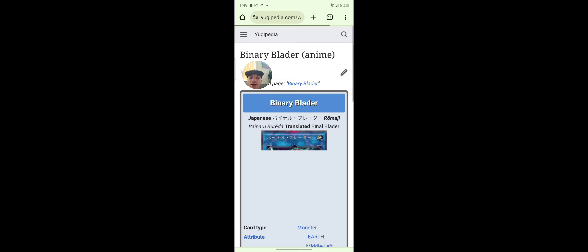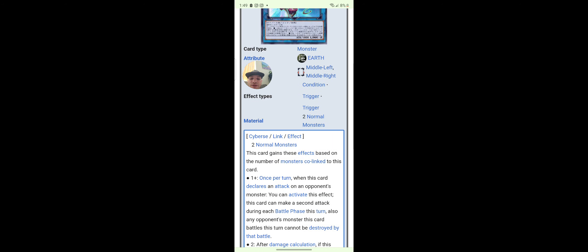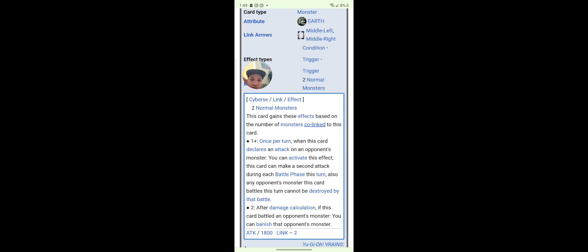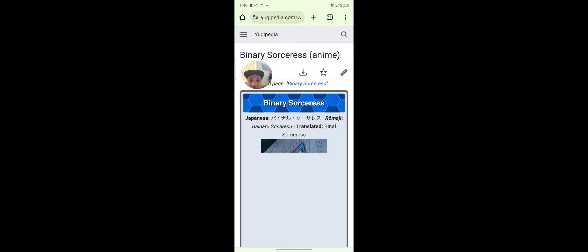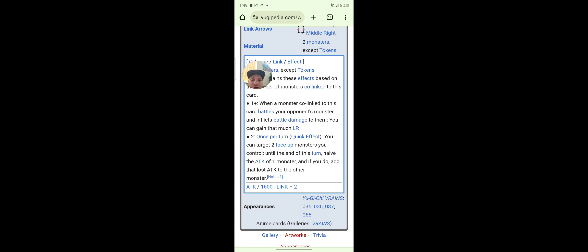Binary Blader — I think that's in the game. This card gains effects based on co-linked monsters; once per turn this card declares an attack. Yeah, pretty good. Binary Sorceress — I have this card in real life, so I'm pretty sure it's real.